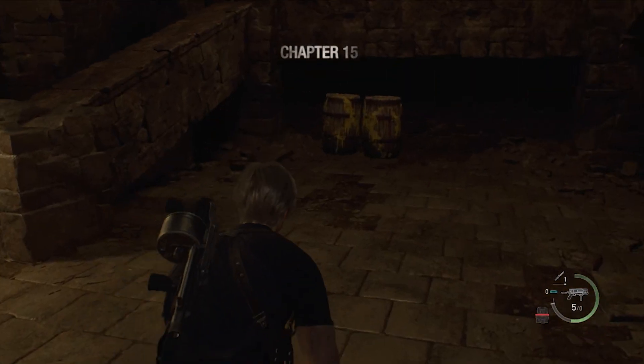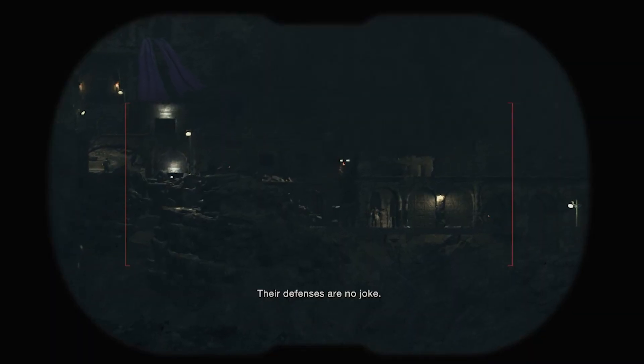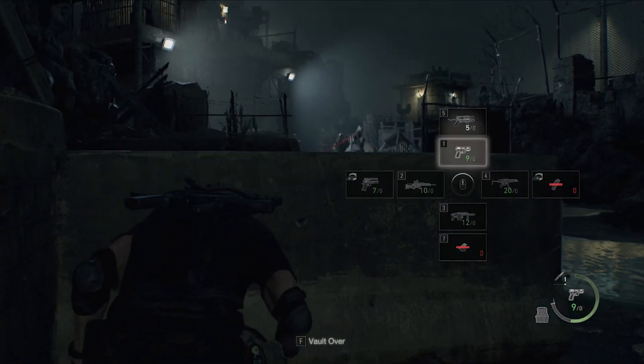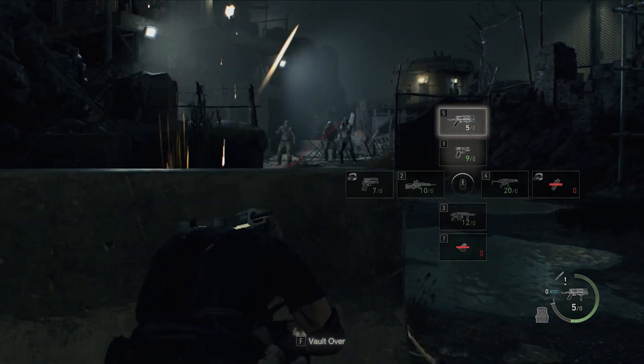With Krauser defeated I take his knife and finish the job. Once Krauser is dead I throw the knife away — it might be a crafting knife but it's not a crafting knife, if you get what I'm saying. Done with Krauser, I leave the ruins but spot some upcoming defensive barricades I'm going to have to get through.